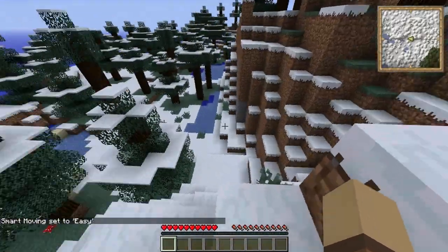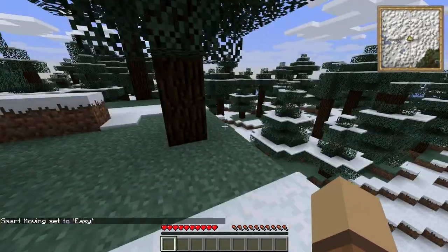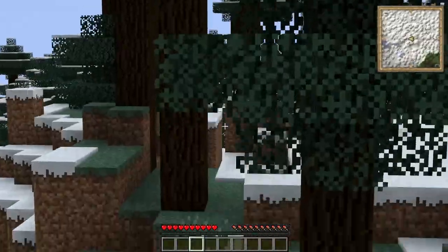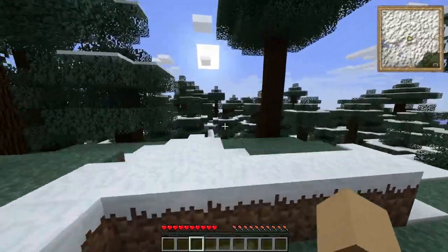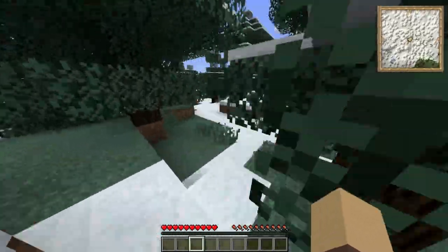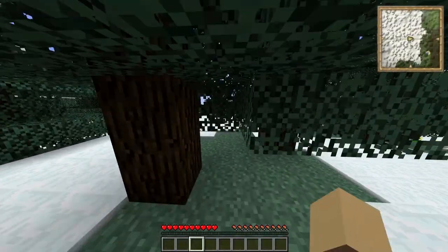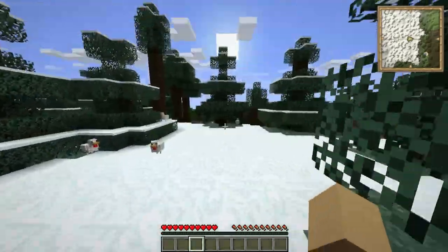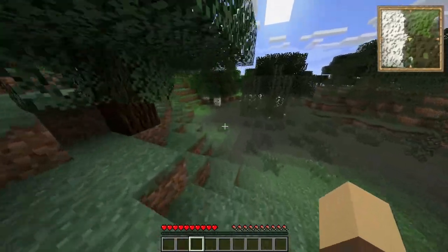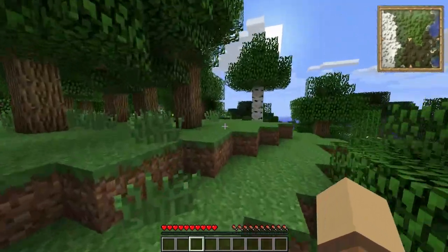We've got the map in the top right corner. I have set smart movement to easy because if it's on normal then you can't jump - it's hard to explain. Let's find a place where we want to live. We're in a snow biome now. I don't have anything against snow biomes when they have snow, but before like in 1.9 they didn't have snow. I'll try to find a fortress or something - those fortresses I talked about at the start. They actually exist in AMCO as well - those skeleton dudes that kill me. They should be here somewhere.